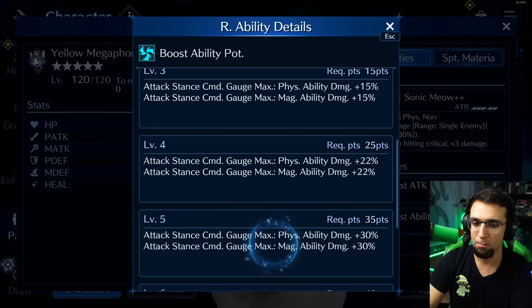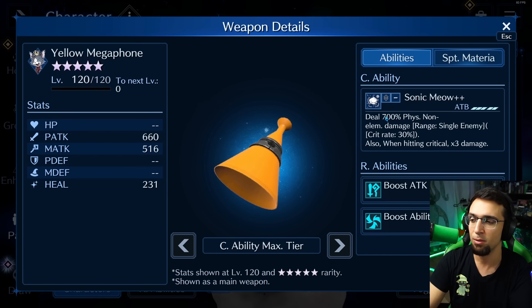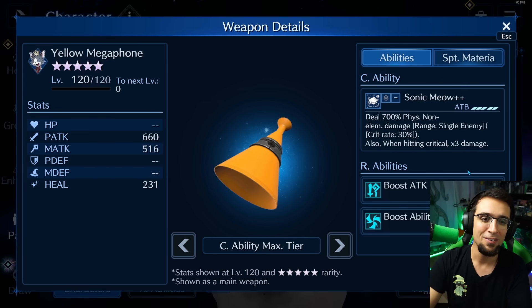So take that 700% base, apply the 40% boost from here and the 70% from physical ability damage — that's an extra 110 — giving us 810%. Then multiply by three on a crit, and you're doing massive damage. Add the costume and Black Rifle's 90% crit damage bonus on top. Picture this: on a normal hit you might do around 25,000 damage, and when it crits it multiplies by three — 75,000 damage. He is genuinely one of the strongest physical non-elemental characters in the game.